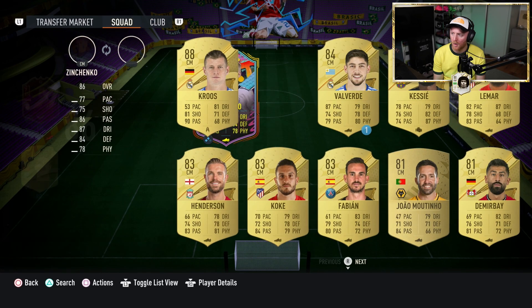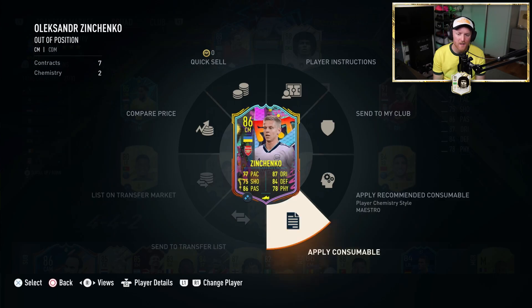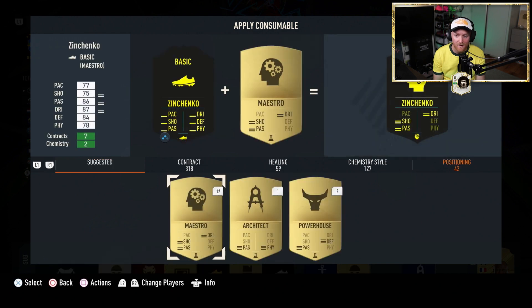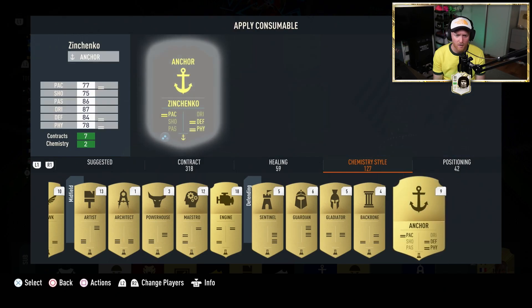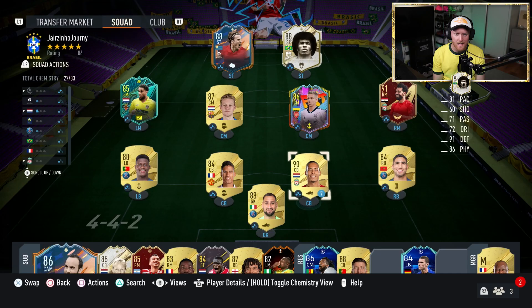Let's whack our new centermidfield Zinchenko in there, and we're actually going to put on an anchor — increase that pace, increase that defending, increase that physical, because obviously we don't necessarily need a shooting ability from back there. Anchor on for Zinchenko. This is how the squad is looking — good, chemistry has improved.